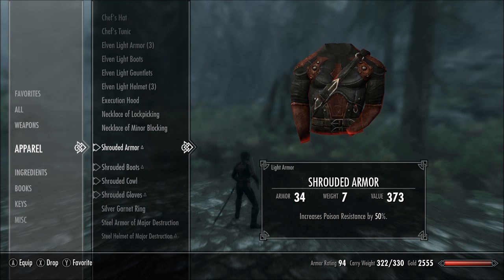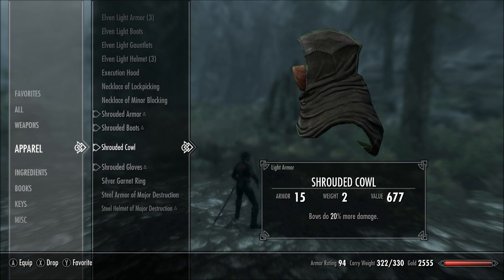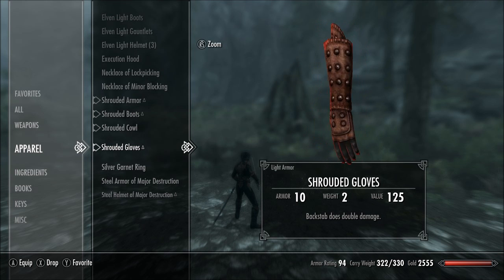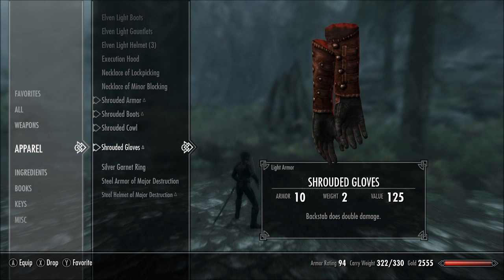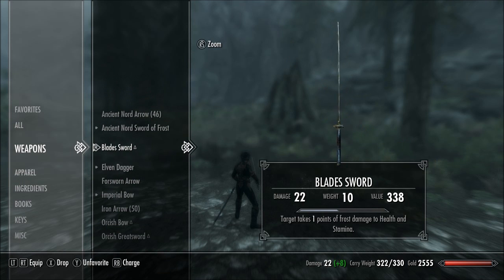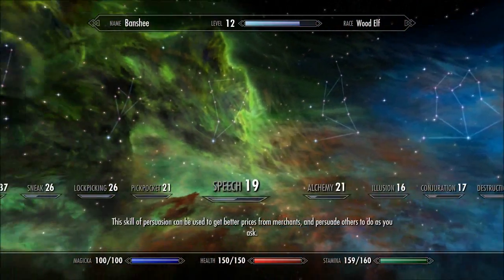The gear gives poison resistance, muffled movement, and moves silently. Bow damage is 20% more, and backstab does double damage — which is four to six times the damage. So if you take your weapon and multiply 22 by 12, that's over 260 damage.